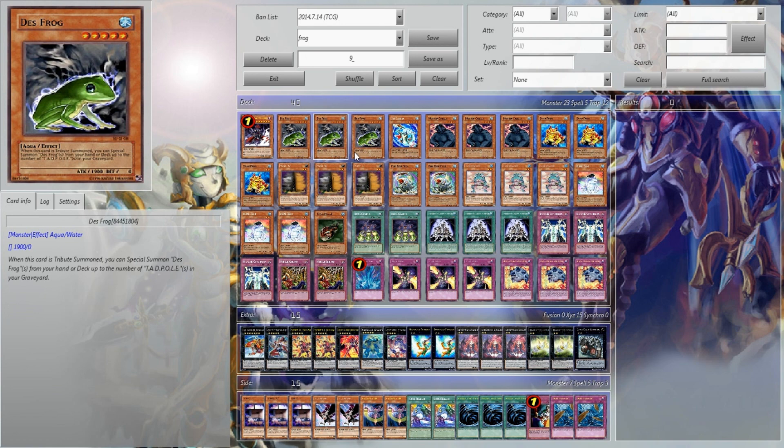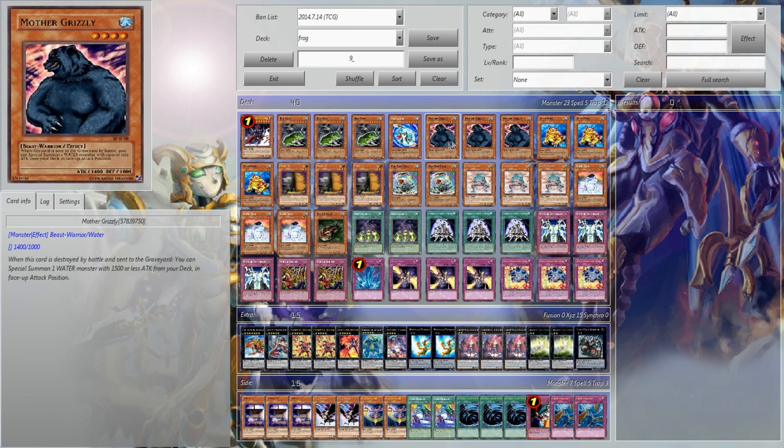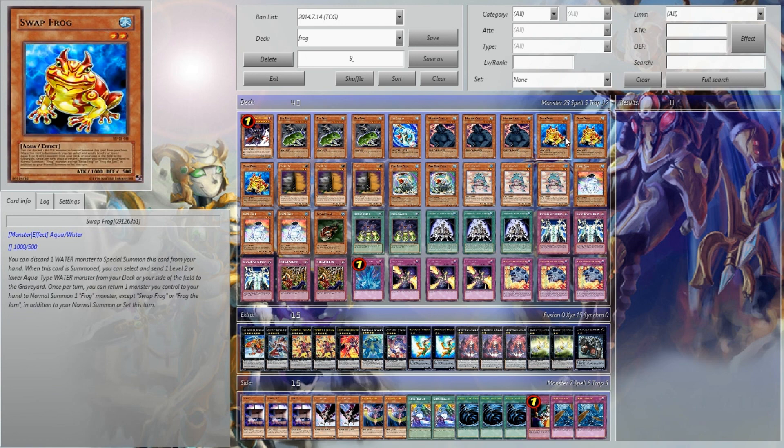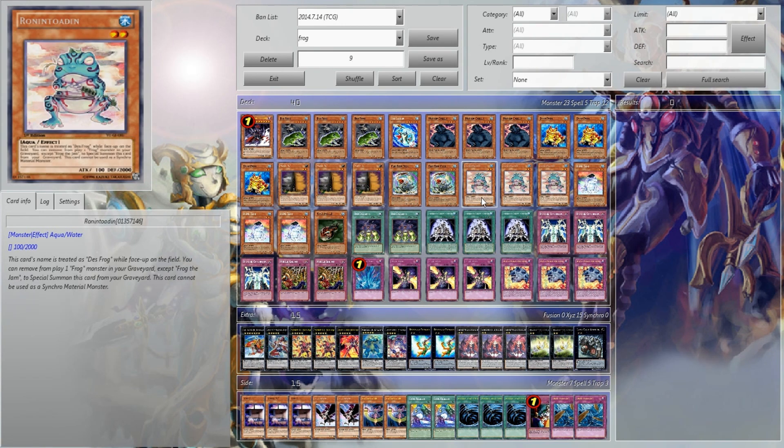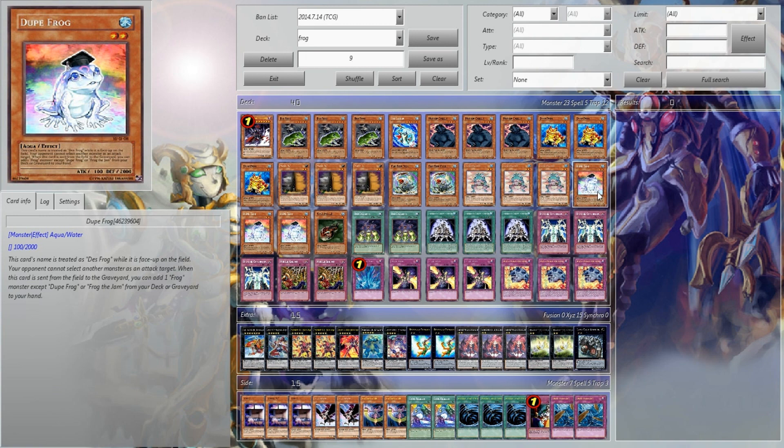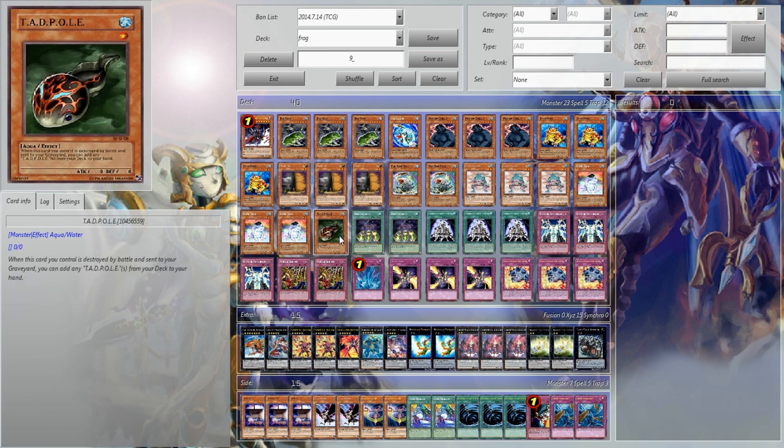1 Gorz, 3 Death Frog, 1 Sea Lancer, 3 Mother Grizzly, 3 Swap Frog, 3 Maxi, 2 Flip Flop Frog, 3 Rollin' Toad, 3 Dupe Frog, and 1 Tadpole.